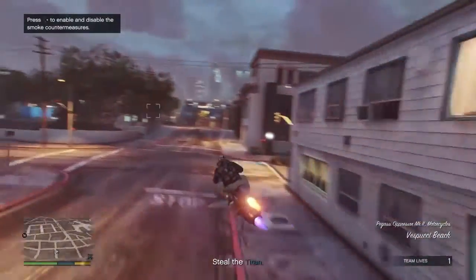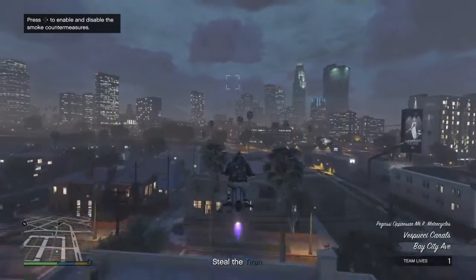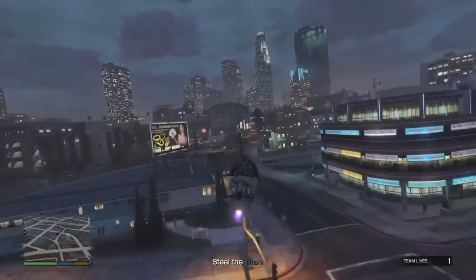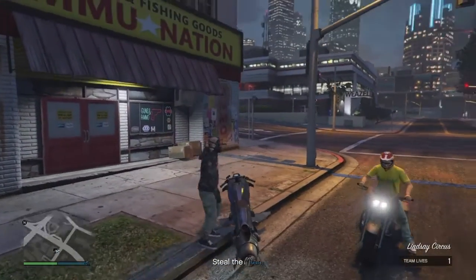If it didn't come off and a different type of mask came on than what you see here, just close your application and do everything over again. Now head to the ammo shop. Once you get there, go back and go in there and save the outfit, because now the outfit is glitched out.